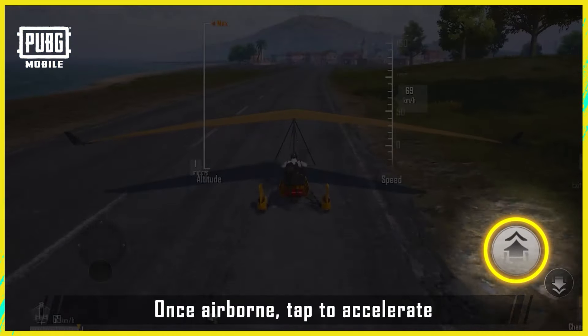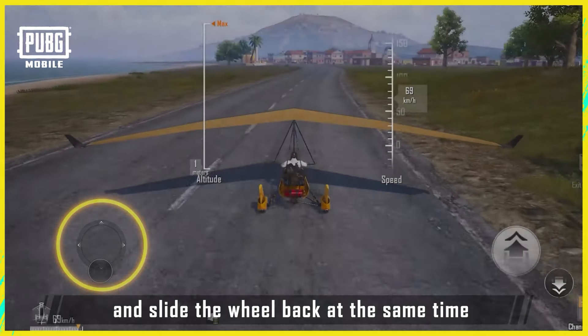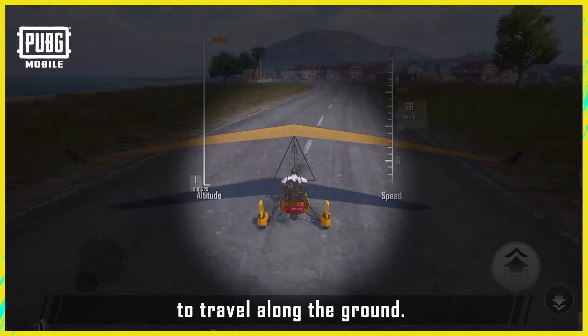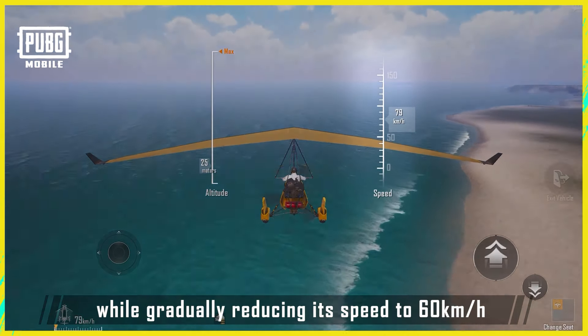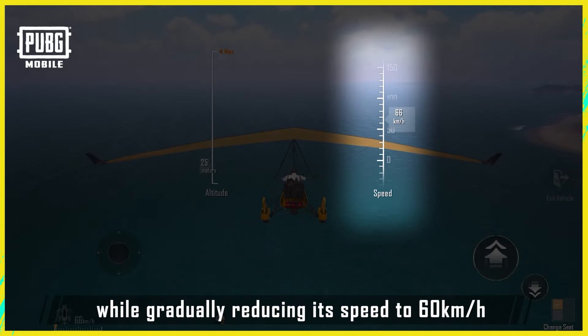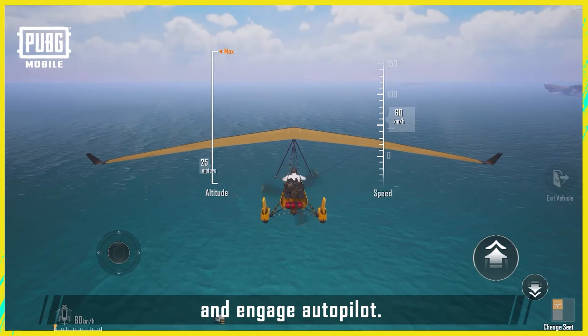Once airborne, tap to accelerate and slide the wheel back at the same time to travel along the ground. Next, let go of the throttle during flight and the glider will maintain its altitude while gradually reducing its speed to 60 km per hour and engage autopilot.